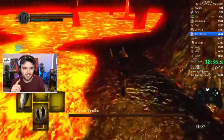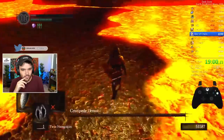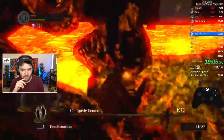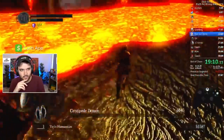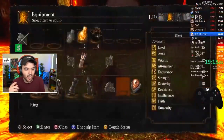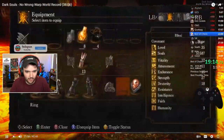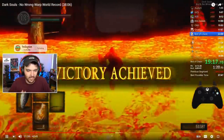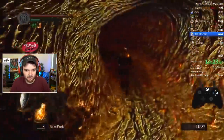Centipede Demon. This boss reminds me of the Demon of Hatred. He's going to get himself to one shot range again - equip that Black Knight Halberd - and he is going to do 1,037 damage, then another 900, then another thousand. He's going to four-shot kill this boss. Then you get the ring here which reduces lava damage, so basically you can walk across the lava now without taking very much damage at all.